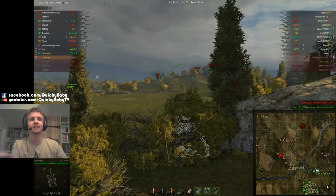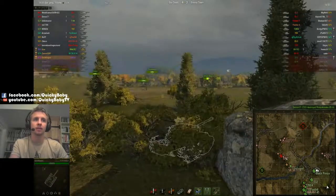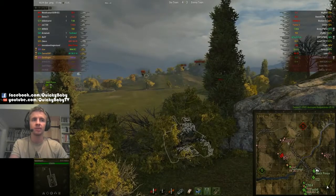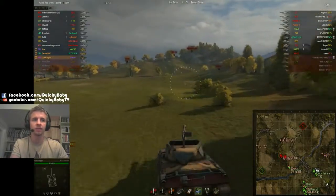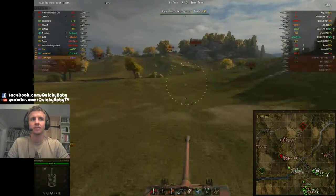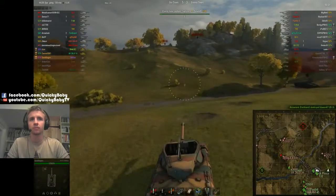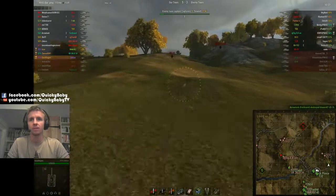Kiviakotako has been getting beasted down to 19% health — he must be getting spotted by the Ferdinand or by Zelts. Unfortunately Zelts is starting to have pressure put on him and he's in a lot of trouble. The enemy team have taken the ridgeline and are marauding along it while our team has taken up a defensive location for me and my spots. I decide enough is enough — let's do this. As Kiviakotako takes the fall, I decide to push the tempo on this KV-3 and Super Pershing.